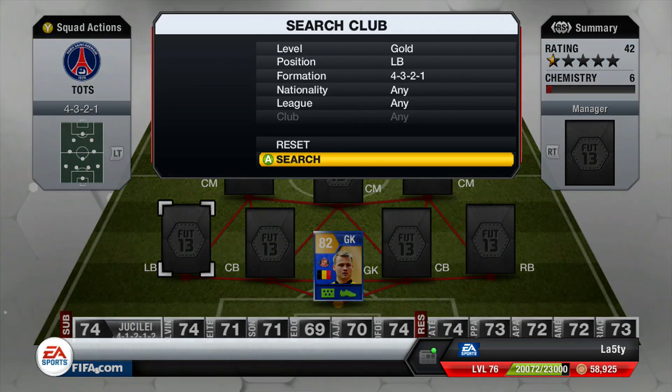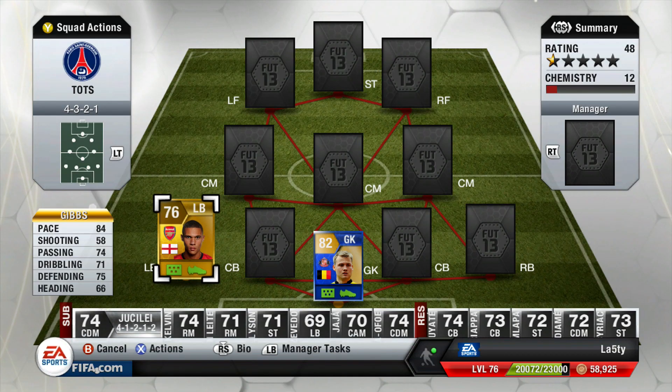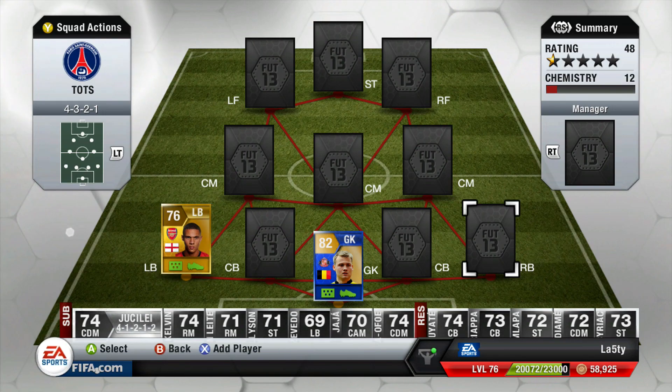Moving on, left back is going to be our only really cheap player of this squad and that is Kieran Gibbs. I thought I could have tried his inform out again but I wanted to just try this card and I was surprised at how good it was - he actually scored an absolute worldie for me which I'll show in the clips at the end. He's a pretty solid card for the price, he's got enough pace - the only thing is he's a little bit small so sometimes he can get outstrengthened.